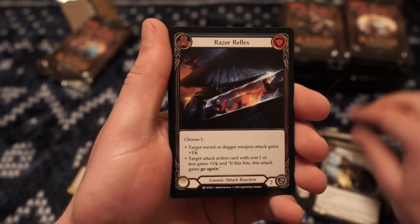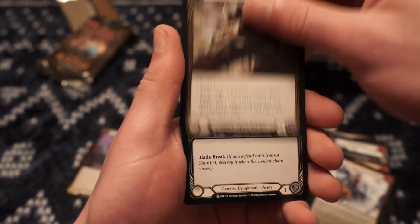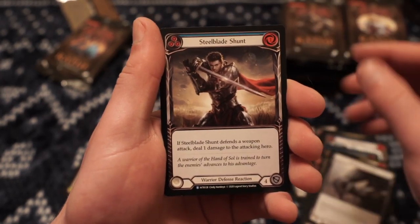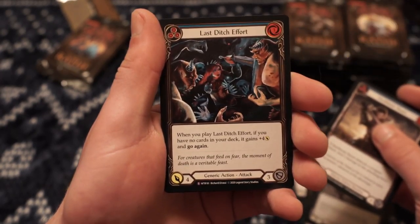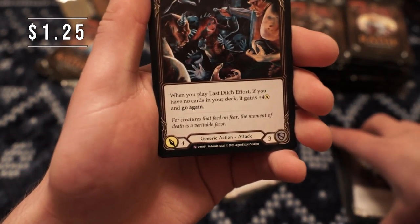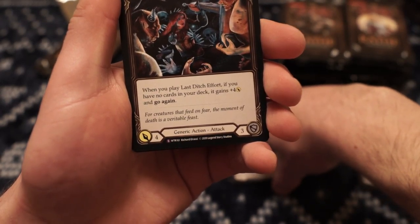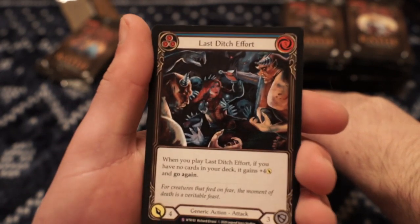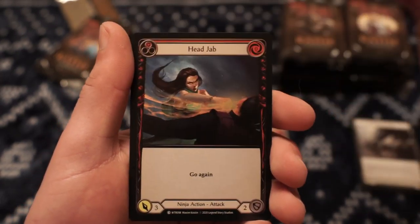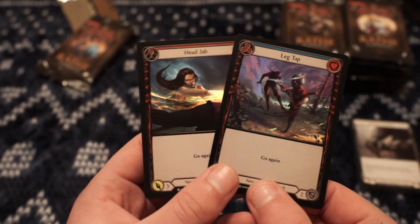Hopefully we can pull some rares that we haven't seen before. Some majestic, steel blade, shunt. Last Ditch Effort — this is our first special. When you play Last Ditch Effort, if you have no cards in your deck, it gains plus four offense and go again. Pretty cool artwork there. And a Leg Tap and a Head Jab.